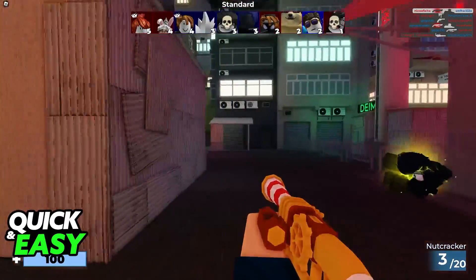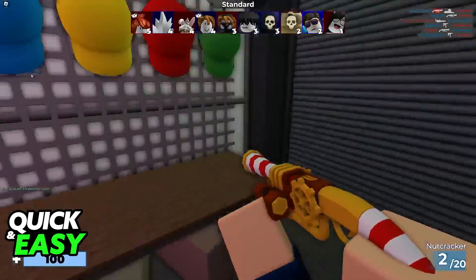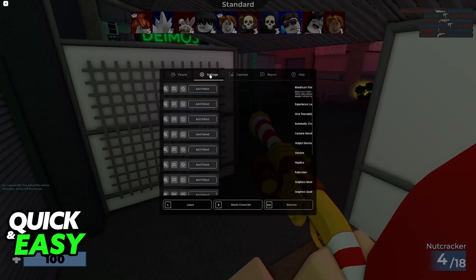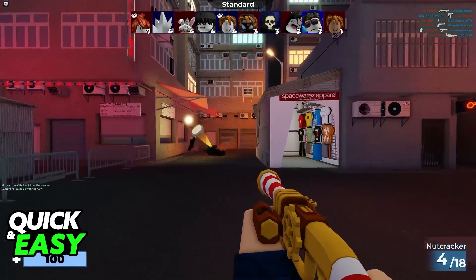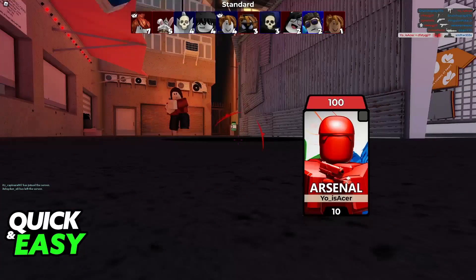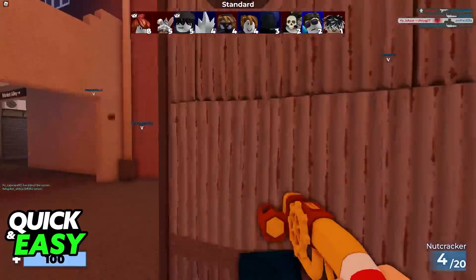If you have a very small mousepad, you might want to choose this option, because you're not gonna have a lot of space to move your mouse around. But if you have a big mousepad and you want to be really precise, it is best to lower the sensitivity. This way, you will have to move your mouse more, but you will be more precise with the movement, and you will be able to track your enemies better.